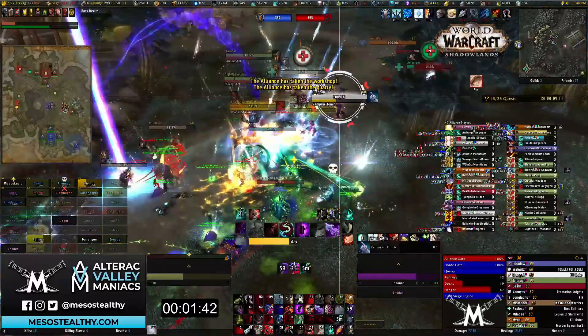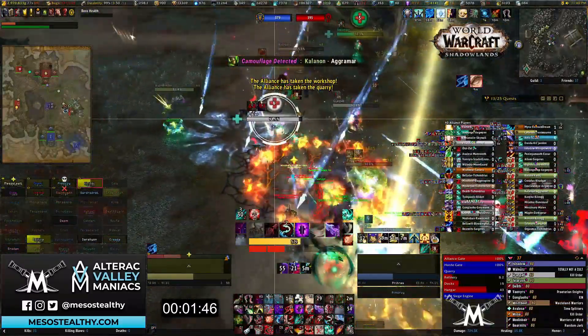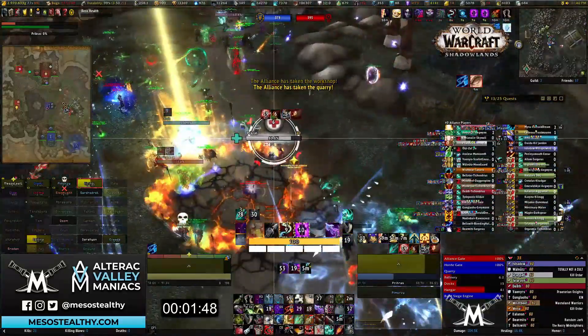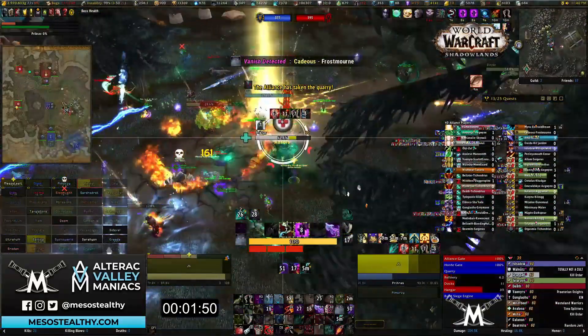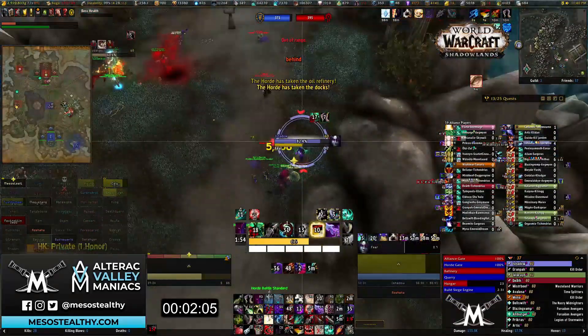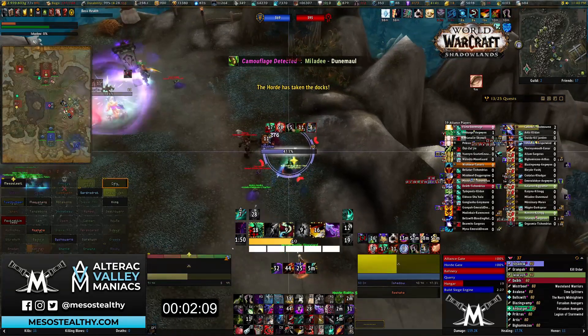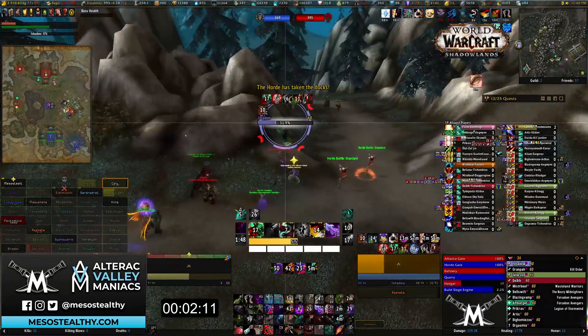Loot somebody. They're pushing into them again. Let's get these targets down — make sure you take out the seeds. Here's a healer that needs to go down. Kidney shot, finish him. Nope — hunter goes down, mage blinks away. Sometimes you've got to get out of there and go for the next thing.